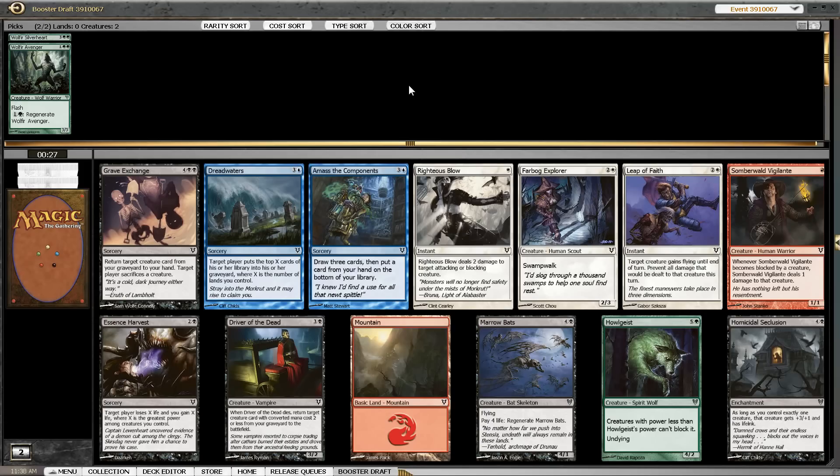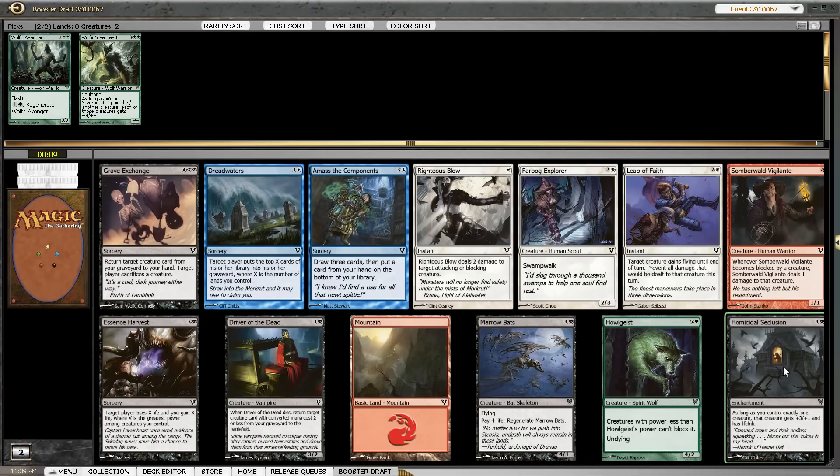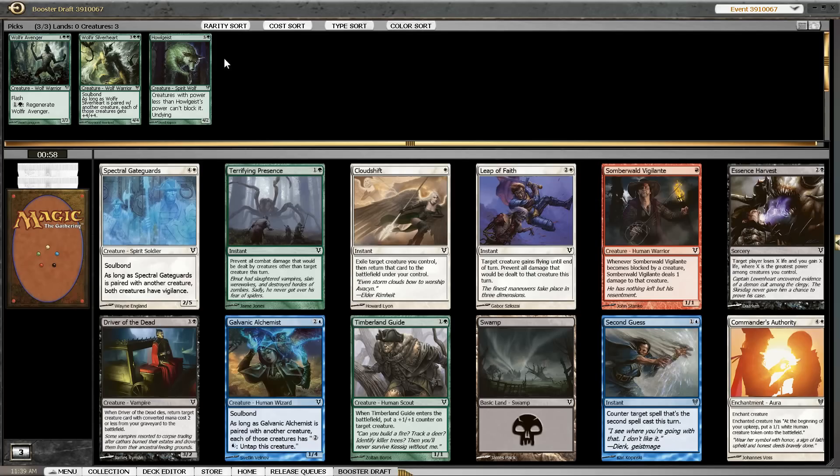Picking Unburial Rites would be the first option, just going for a blue-green deck. Picking the Holgeist is the second option for staying in color mainly, and it's a fine card so we would cut green more effectively. The third option is picking Homicidal Seclusion, but I don't feel comfortable doing that with these green first picks. So I think I'm going to pass on the black cards and hopefully our cutting of green helps us in the second pack. We have passed one Wolfir Avenger but that's it, so I don't think people are able to draft green behind us, which should put us in a good position.